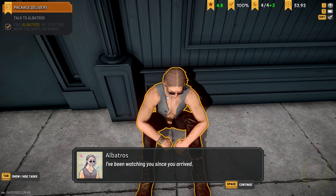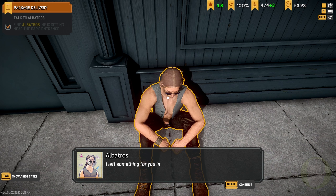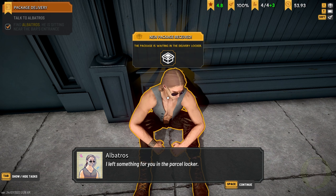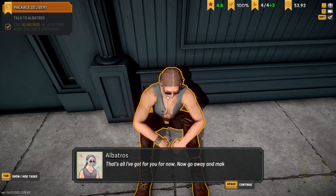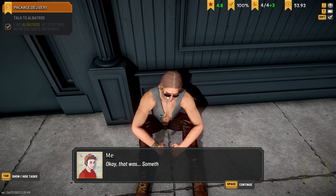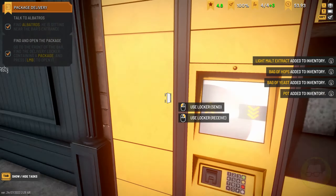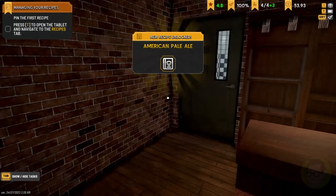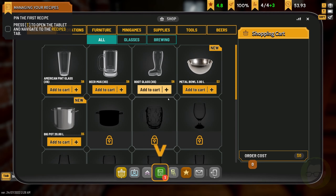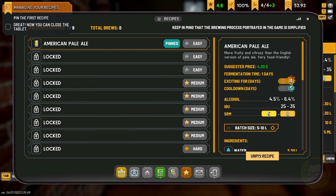I've been watching you since you arrived. I see potential in you. I left something for you — you'll figure out the rest on your own. That's all I've got for you for now, now go away. There are our recipes right there — got American Pale Ale. Let's pin that recipe.